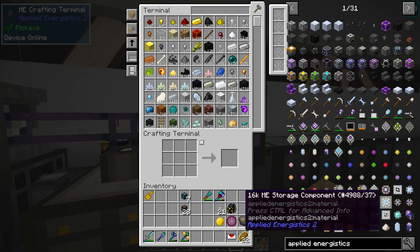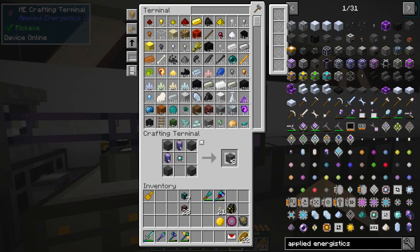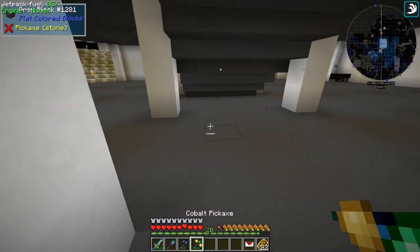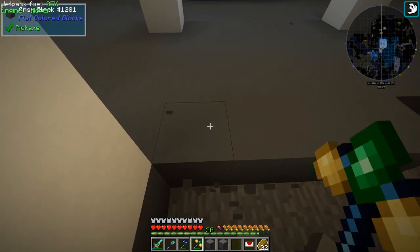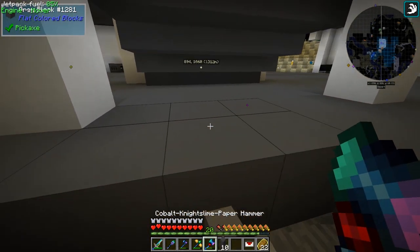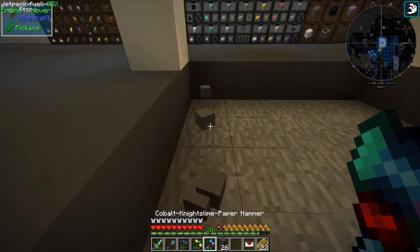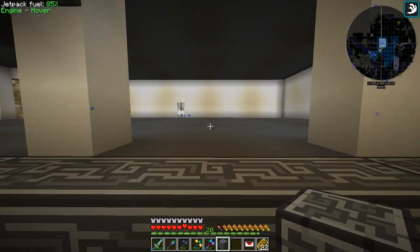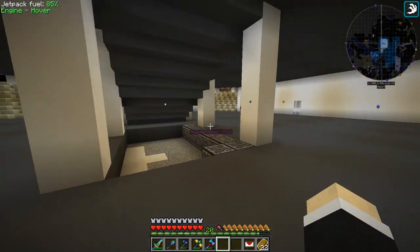In Applied Energistics there are a lot of things you need to automate: making cables, connections, interfaces. I've already made some because we're going to need crafting. The first step is you need controllers - and that's about how many I can make at the moment. I want to put my controller here but in the ground. I know I'm destroying some beautiful lamps but it's okay. We can only go seven deep - one two three four five six seven. I want to do this here because I'll be able to pass cables all the way under.